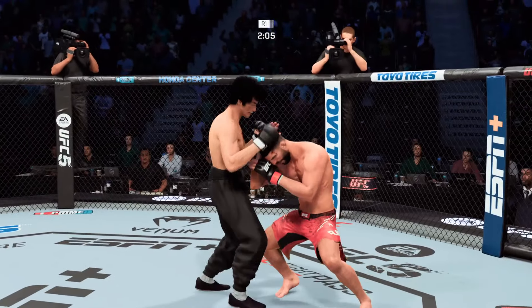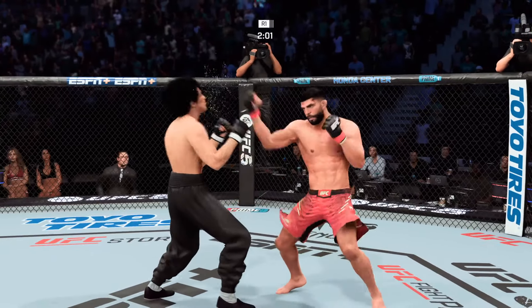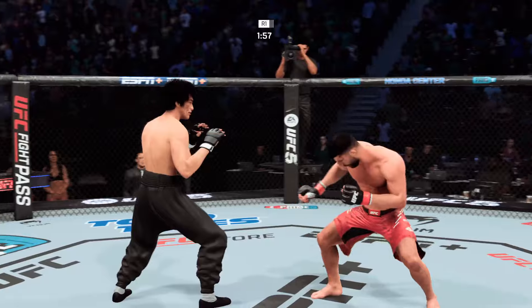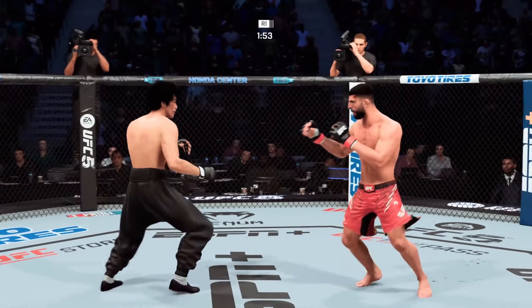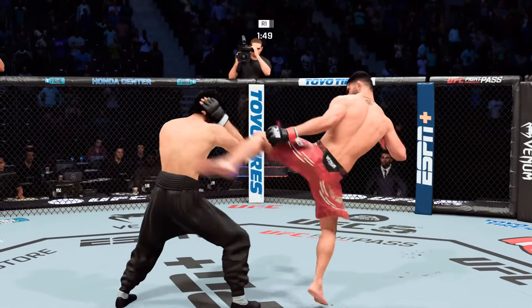Right into side control. Upper body strength figures to be put to good use here. You've got to look for his opponent to turn back into him — he should chase the guillotine. But the opponent turns to the opposite side to take his back, throw his hooks in, try to choke, or flatten him out. Just go for the finish.